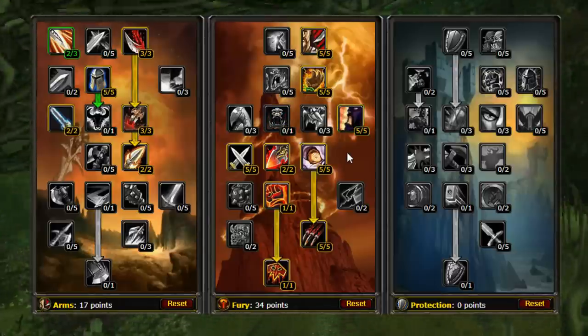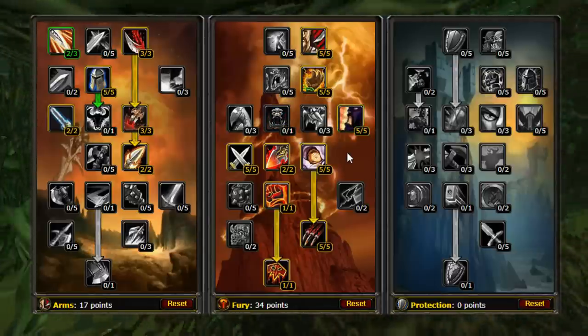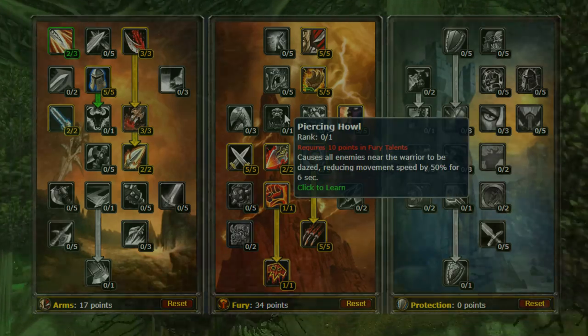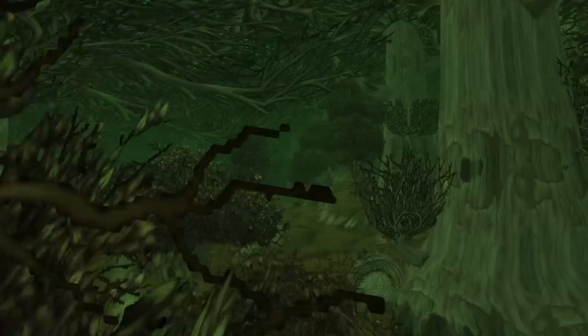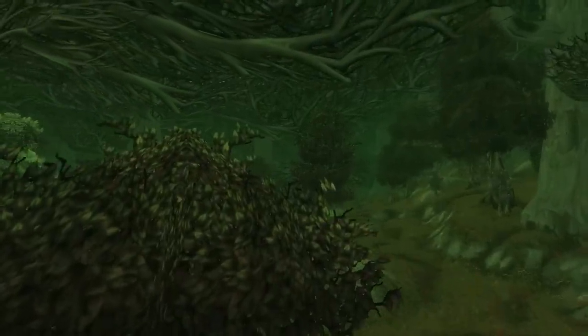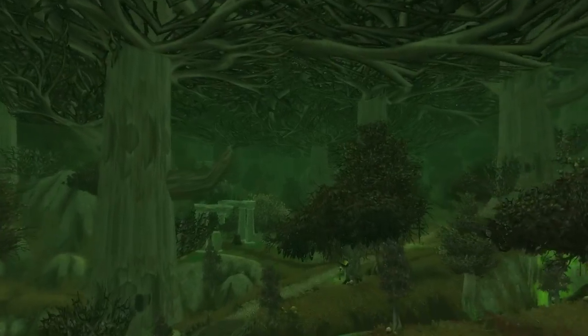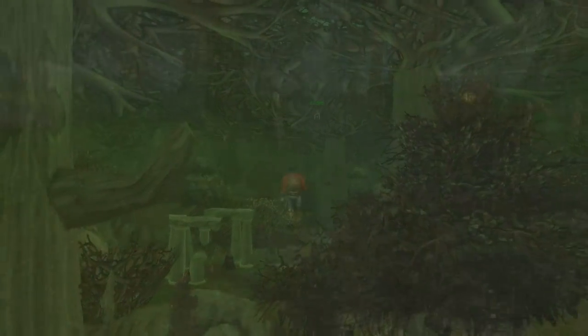As a side note, the alternative build can be found here, putting one extra point into Improved Battle Shout and taking it out of Piercing Howl, but I would base it on your personal preference. I will include a link down below of each build for your viewing pleasure. Also, I would love to hear what build you think would best fit your playstyle, or if you have an out-there build, share it down below in the comments.